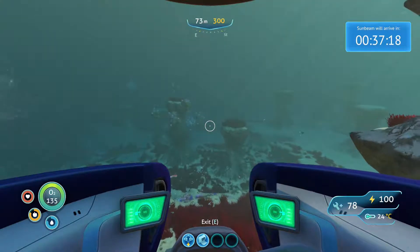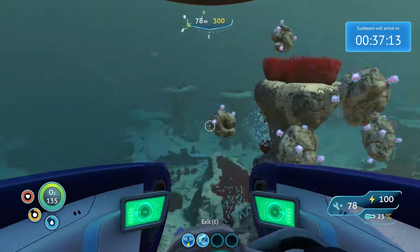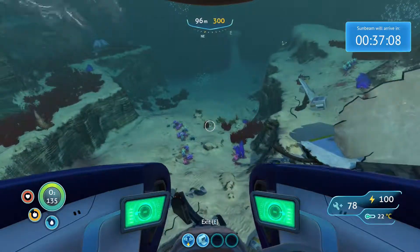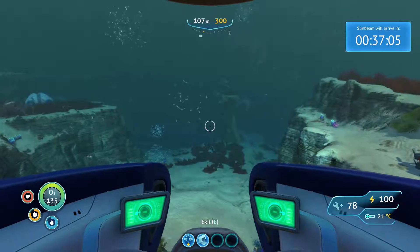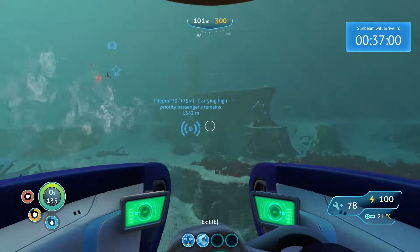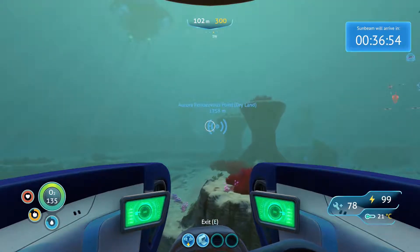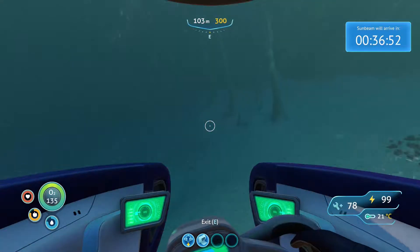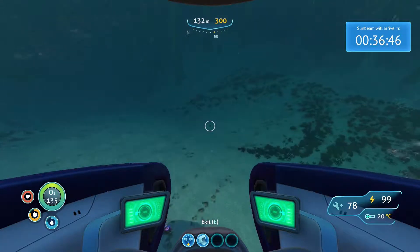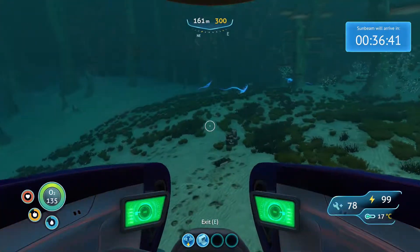We're not full on health but we're full on energy, so that's all we need. I want to head over to basically the land of diamonds, which I generally assume is over this way. High priority passenger remains... Sunbeam landing site... Aurora rendezvous point... dry land — I've already been there. I'm not exactly sure what we're gonna do today. I think we're just gonna make that modification station and see what else we can do.